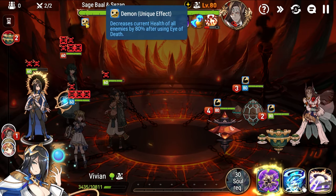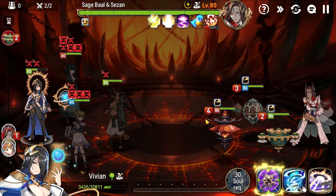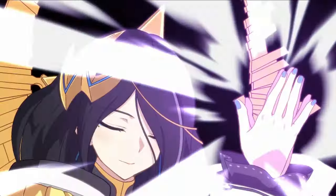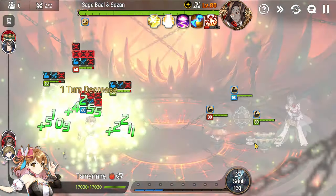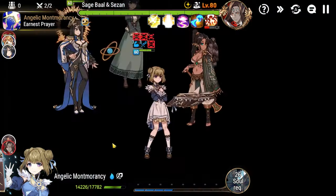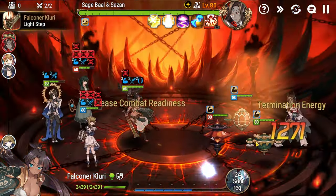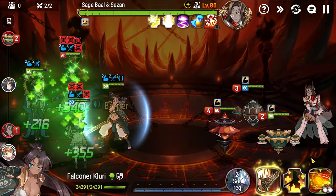Now we take a look at the icon. It says 'decreases current health of all enemies by 80%' — so that is the red lantern, the one that dodges the AOE. This is also your only real time to use buffs, so if you want them take them now. We can't be greedy here, so let's heal up.